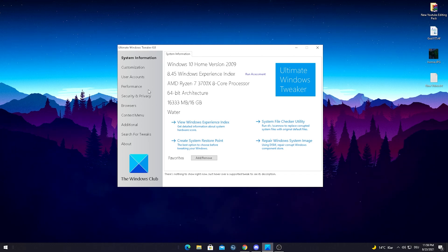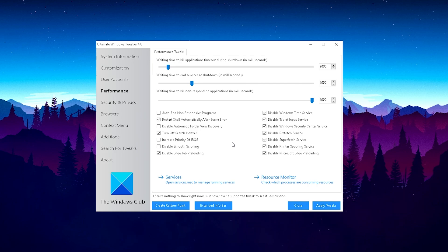You have literally so many options and tweaks in this tool to optimize your Windows screen — the animations, the text fonts, and stuff like that. But what we mainly want to take a look at is the performance section, because this is where the magic happens and boosts our FPS in Fortnite.